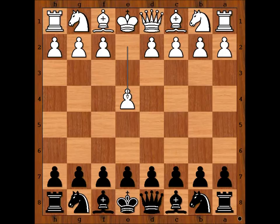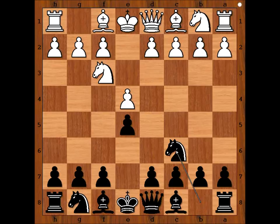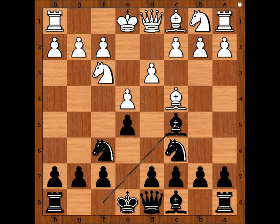Seraphino Dubois had white pieces and he started with e4. William Steinitz played e5, knight to f3, knight to c6, bishop to c4 — the Italian game, Two Knights Defense. Then d3, bishop to c5.